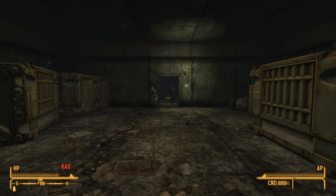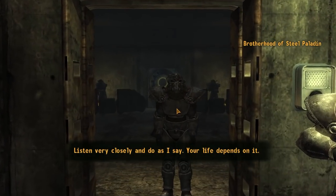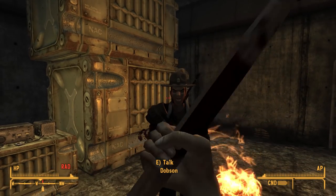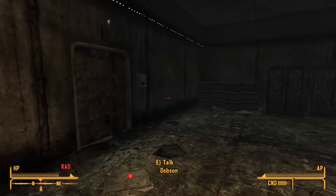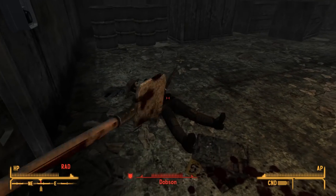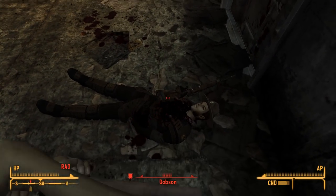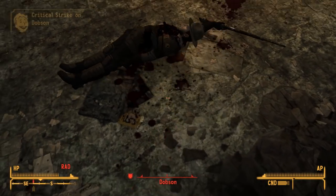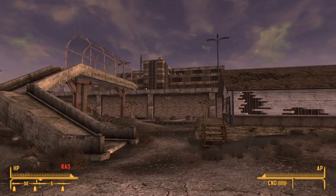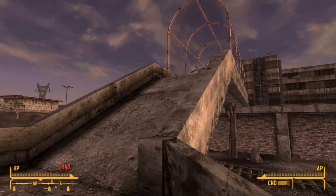Inside, the Brotherhood members didn't attack — but what they did do was strip me down and strap a bomb to my neck. With no other choice, I did as they asked, went to a nearby bunker, and literally mopped the floor with the Ranger. After that they removed the collar and I was free to go. However, I wanted the power armour training and I didn't remember the process taking that long. I was wrong. I chose to side with the Elder as my path.